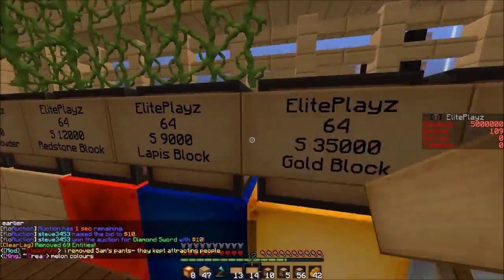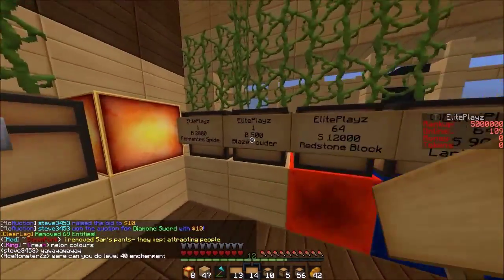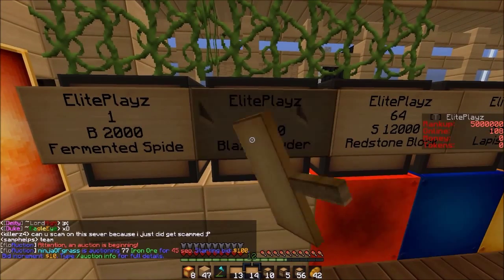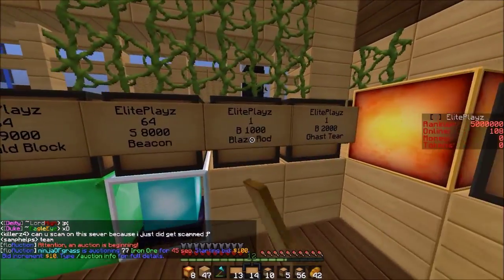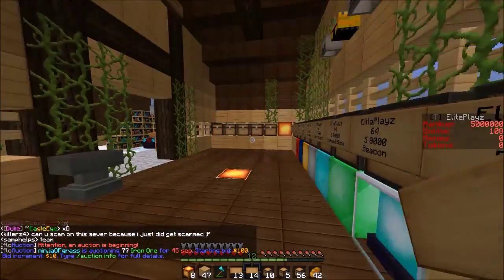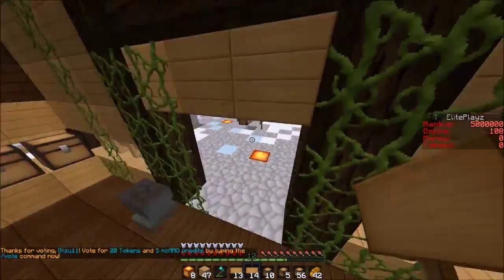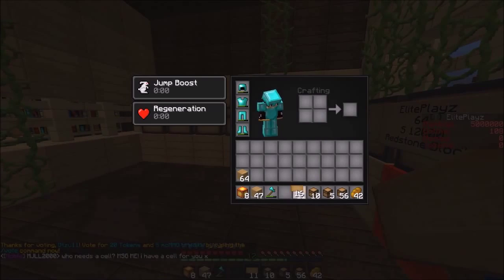They're actually cheaper than Python's prices. Blaze powder is 750 at his, 2100 at his, 1500 at his, 2000. I just rounded them down to the closest hundred or thousandth or whatever.